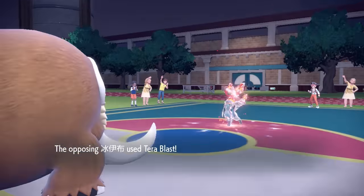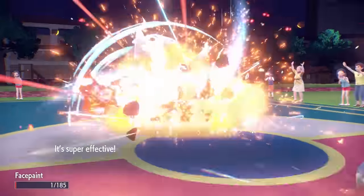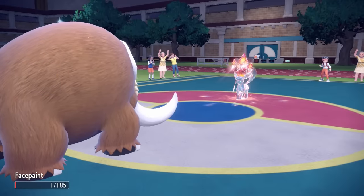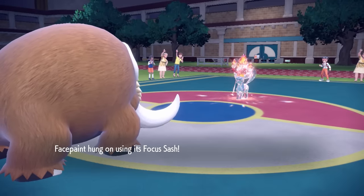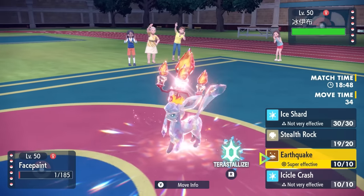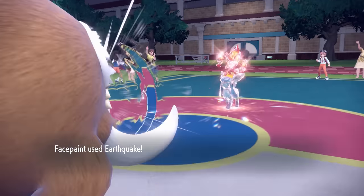Luckily, I am lead Mamoswine carrying the Focus Sash, which is why I'm not really worried. I'm able to get up that Stealth Rock guaranteed, and being faster, I can now hit this thing in return with an Earthquake. I do kind of have to sacrifice the Focus Sash, but I'm fine with that as they did have to commit their Tera. It would be nice to keep Mamoswine around for the Ice Shard against things like Garchomp later. However, I'm just going to go for that Earthquake.